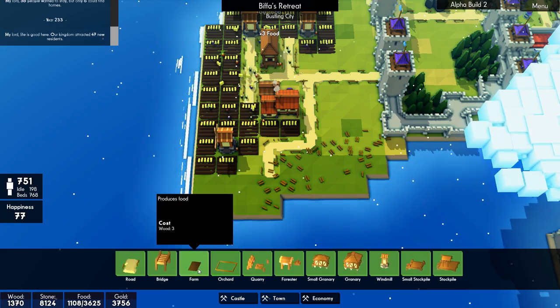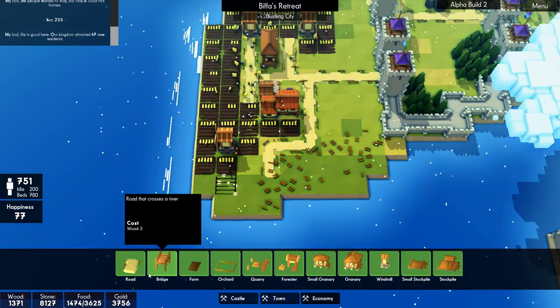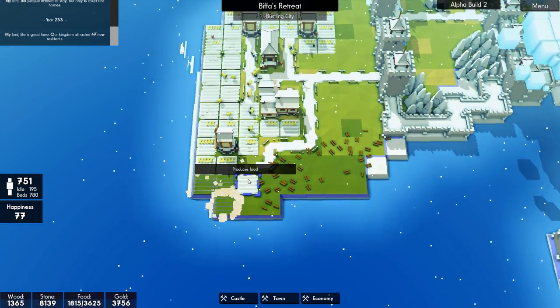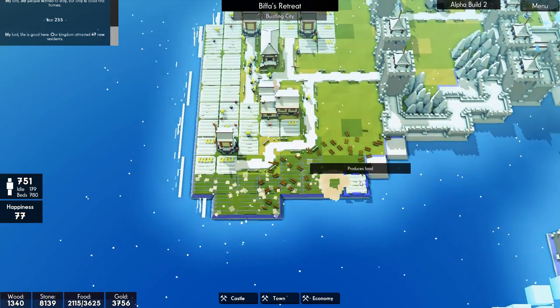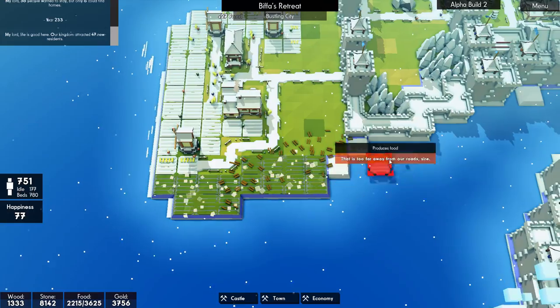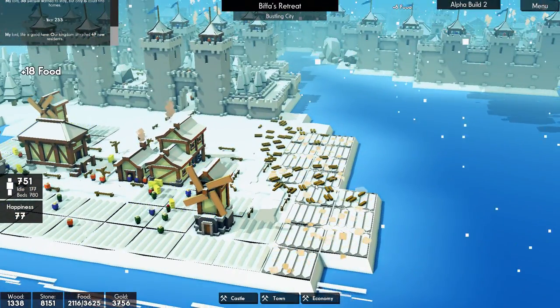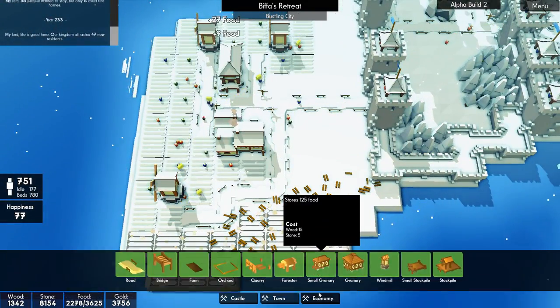Let's have a look. Let's put the road down to here. I'm just going to fill this in with farms and then I'll have a look at placing any windmills afterwards. There we go. We do need granaries over here actually.